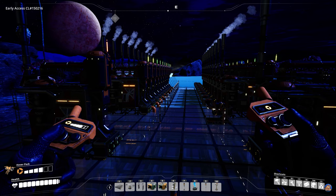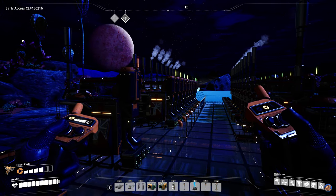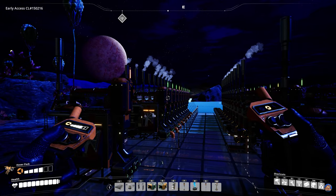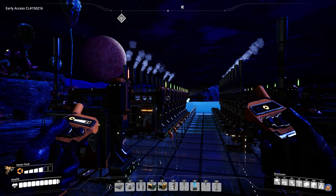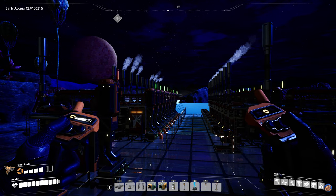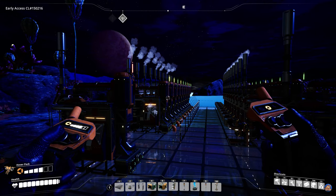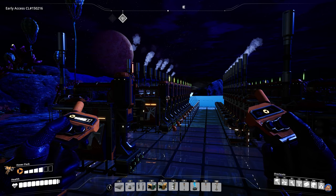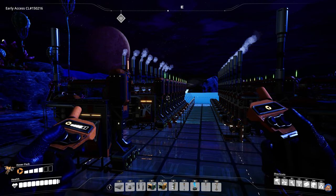Aluminium has always been one of the more complex operations to deal with in Satisfactory, and given my own pains with getting this setup right, I felt that this would be good tutorial material. In this tutorial I am covering the basic recipes, as those are the recipes that most people will be dealing with, but I will be making an additional tutorial for the alternate recipes so as to keep this tutorial short and to the point.